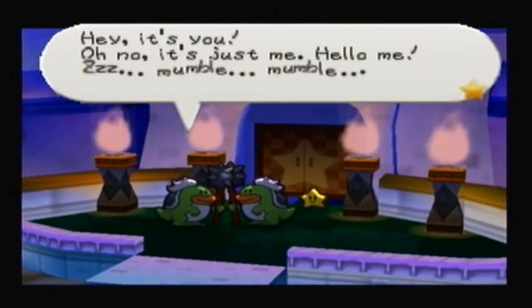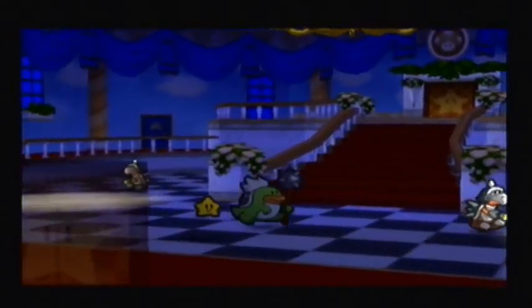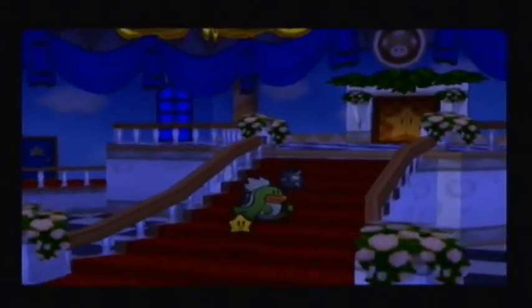Okay, so press the B button again to turn back to normal, and we're going to press it one more time to turn ourselves into a clubba. "Hey, it's you!" "Oh no, it's just me. Hello, me!" "Zzz, mumble." I actually didn't know he said that — that's pretty funny.